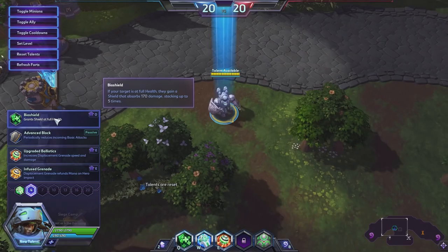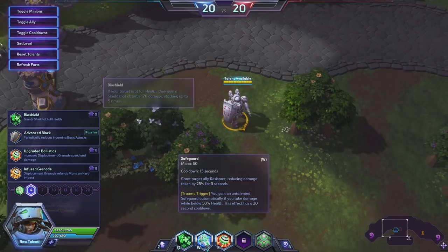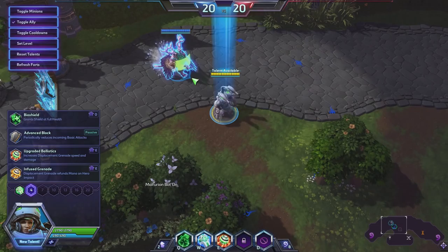Trauma Trigger seems like it's the strongest at level one. Keep in mind you can't heal yourself with your Q ability — all the healing you're going to receive is from your trait. The other talent, Scouting Drone, is pretty generic — it just reveals the area where you drop a drone.